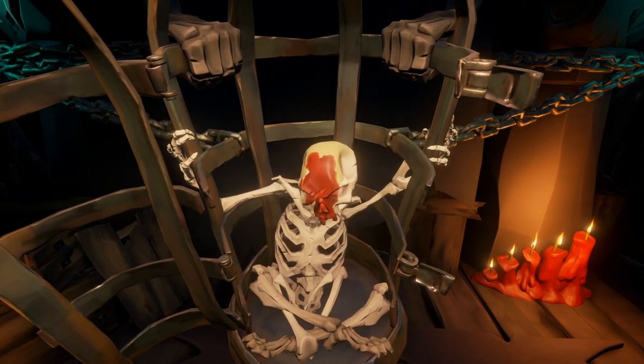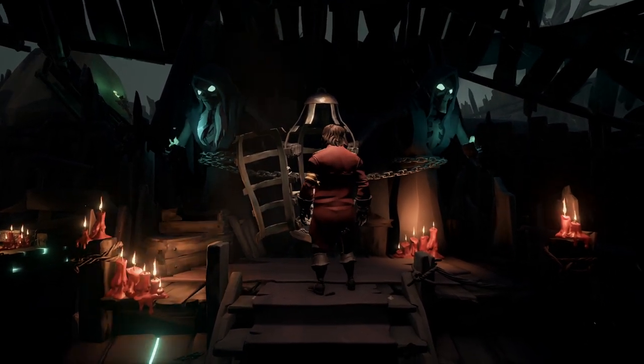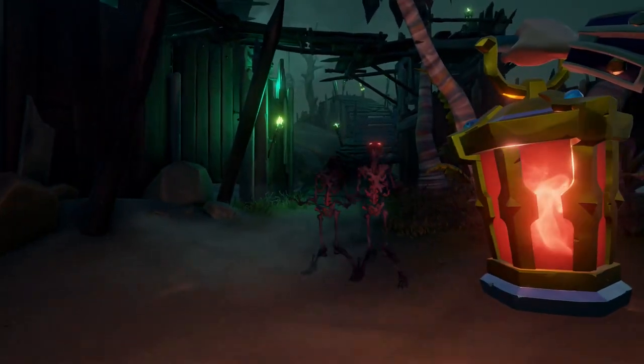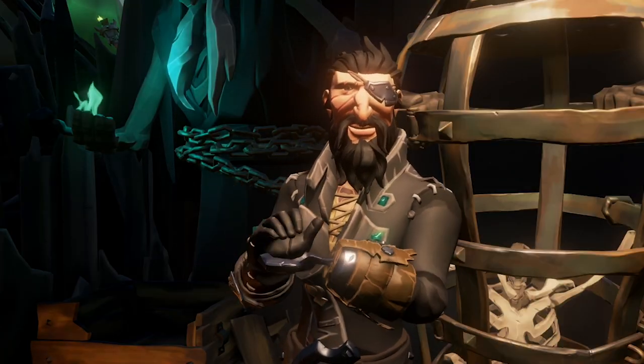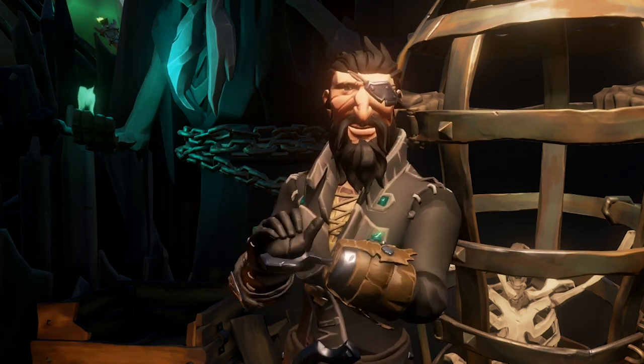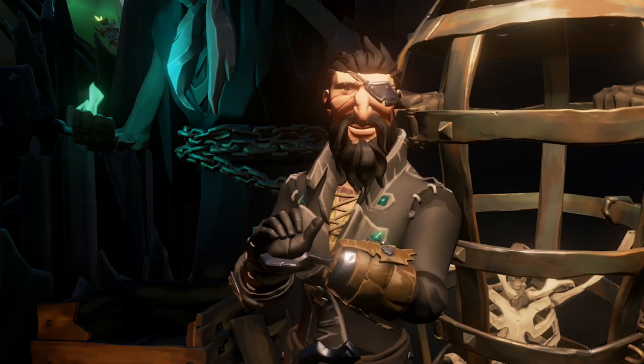Now once you've placed the ritual skull, boom, the fort is activated — and the question is now what? Well, now you fight Shadows of Fate, and these skeletons can't be harmed by mere sunlight. You have to use the correct flame on them to be able to attack them. So make sure each of your crewmates has a different color and coordinate this fight a bit to make things a little easier.